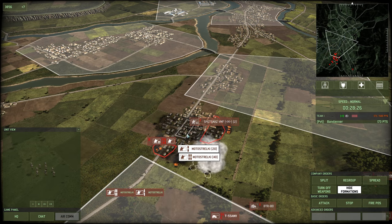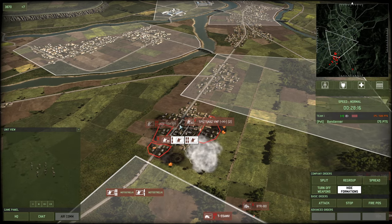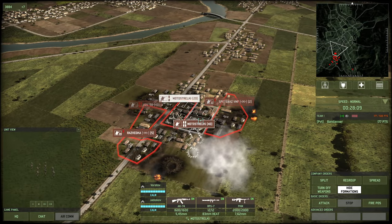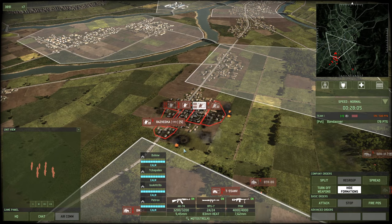You could probably be a little bit faster than I was there, to be honest — trying to explain what I'm doing while doing it isn't always the best idea. You can hear that alarm: that's because my troops got damaged by the fire — it's still on fire. That's how you take a position. The same would apply if you were going into this forest here or this forest here.